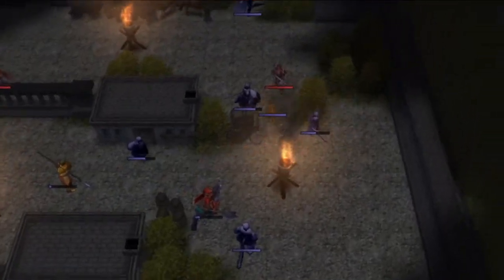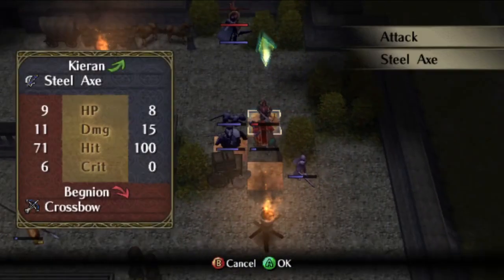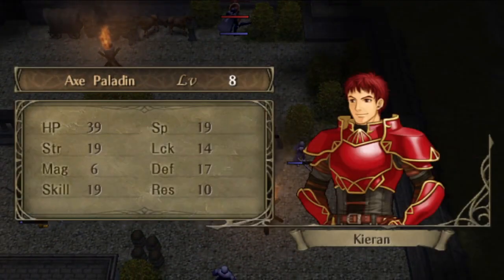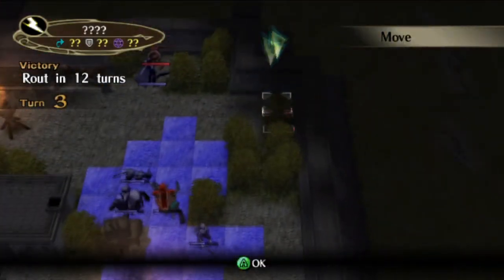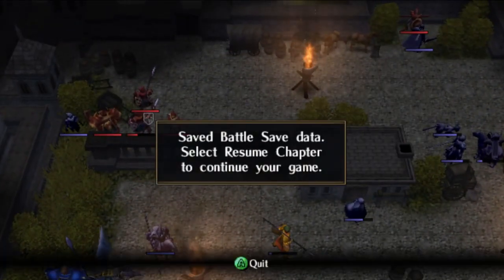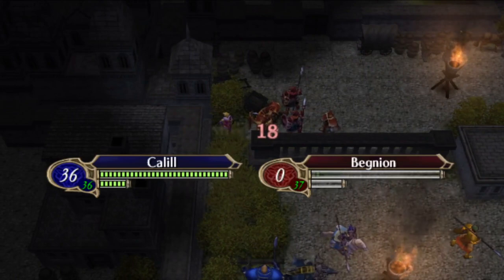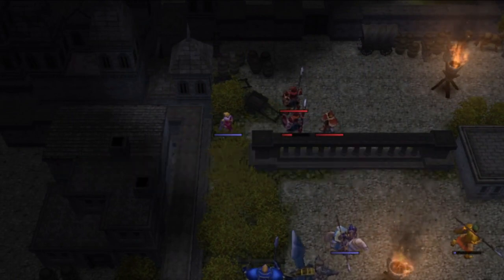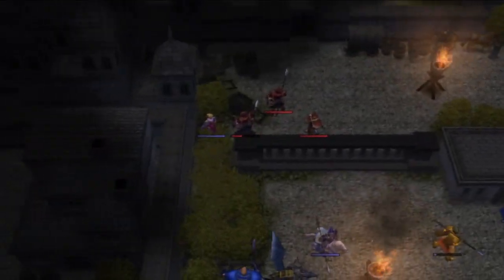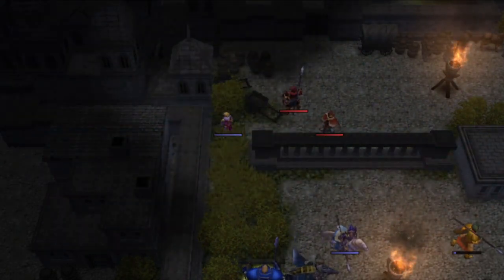The final sniper will fall to the combined efforts of Leith and Charon. After that, we're all set for the final enemy phase. There are two things that could still go wrong here: Ike could miss an attack, or the boss could hit and crit Calil. With both of those outcomes avoided, the remaining two enemies are a victory lap.